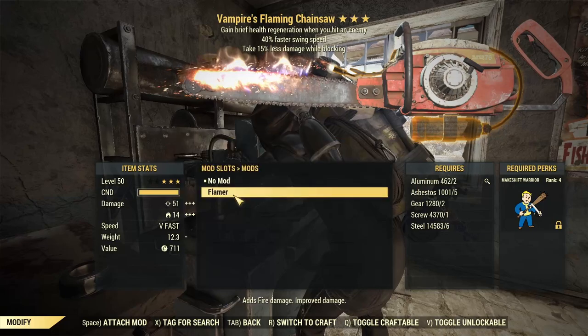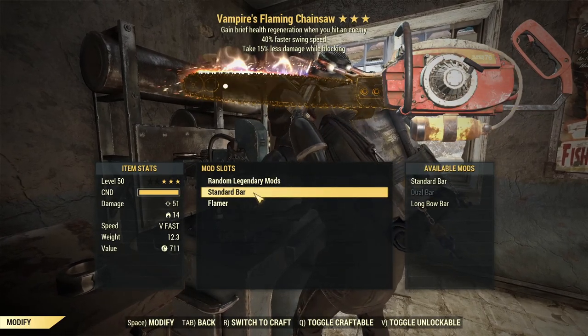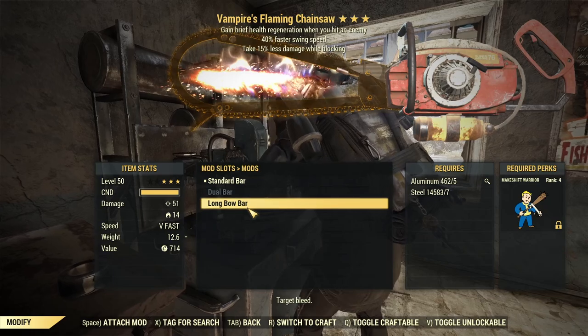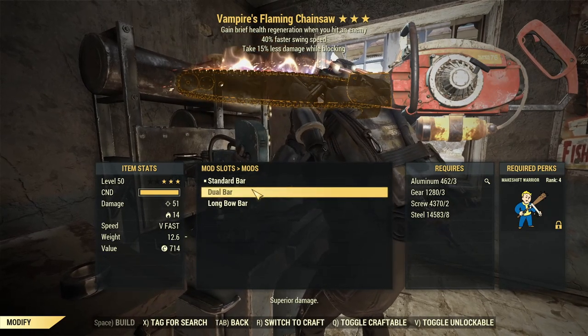Let's chuck on the flamer — now we're sitting at 51 and 14 damage. And we're definitely going to be chucking that dual bar on it as well, which gives superior damage and target bleed. We'll go for the dual bar — I'll get my makeshift warrior on and be right back.